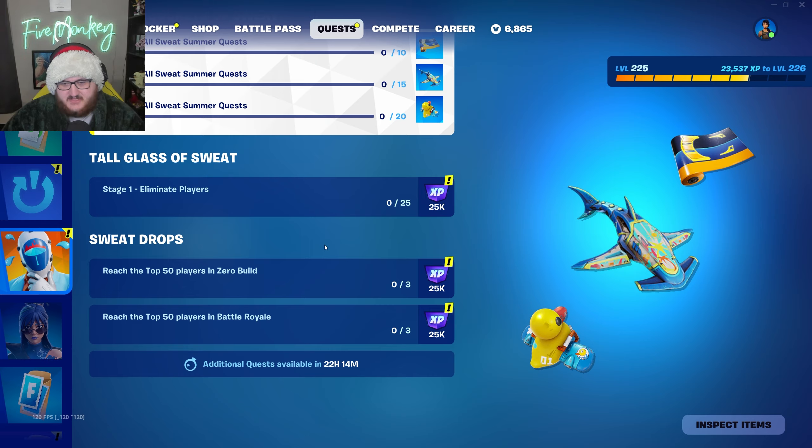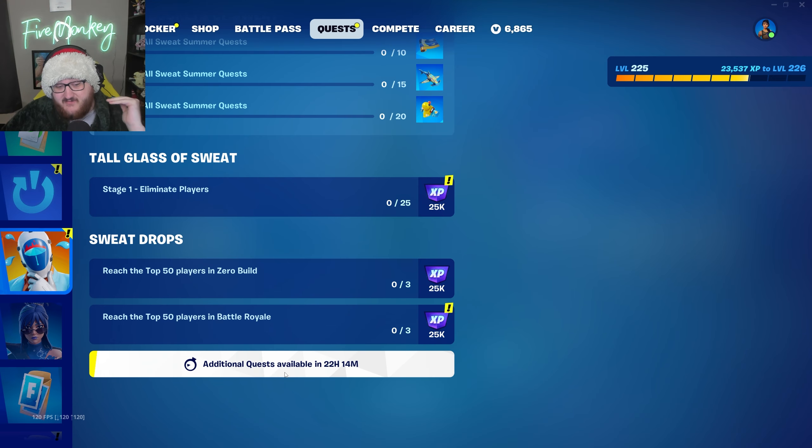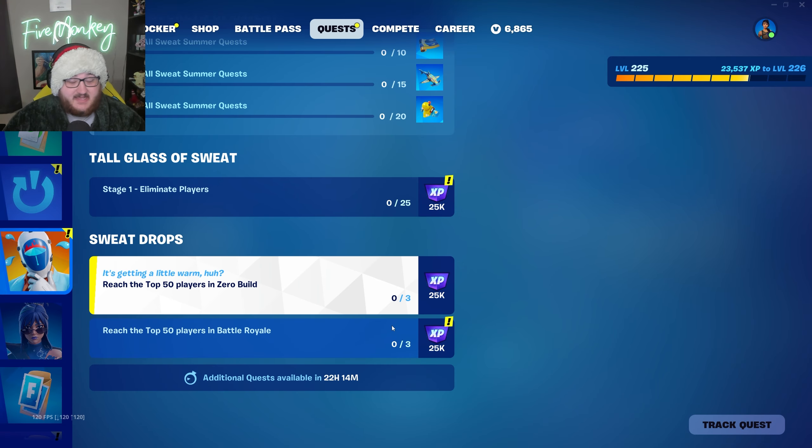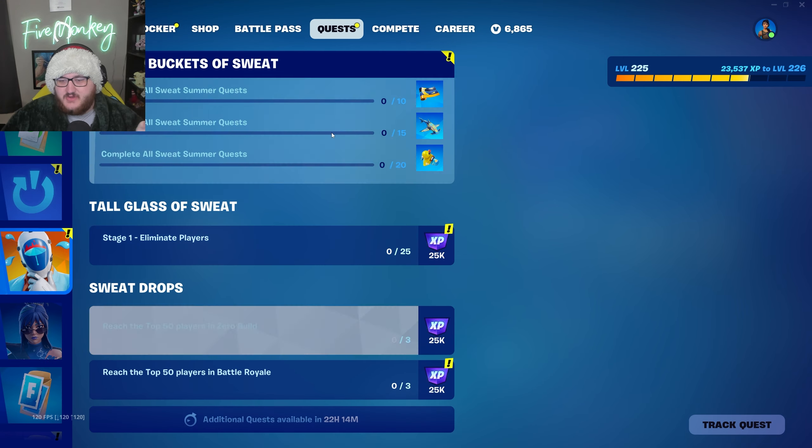This is your quest right now. For the first day, you have two main Battle Royale quests: reach top 50 players in Zero Build three times, and reach top 50 players in Battle Royale three times, and each of those gives you 25,000 XP. But we'll be having a slow drip of new quests every single day for around two weeks — around 12 to 14 days — slowly dropping new sweat drop quests. You won't be able to just speedrun these all on day one and get the quests out of the way right away.